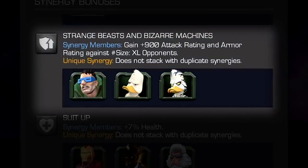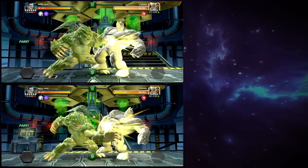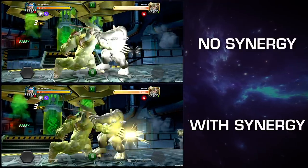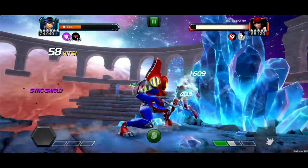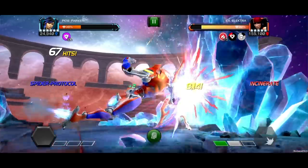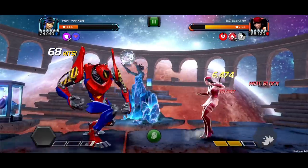Strange Beasts and Bizarre Machines synergy: With Mole Man, Howard the Duck, or Venom the Duck on the team, synergy members gain 900 attack rating and armor rating against XL opponents. Did you see a synergy that sparked your interest? Thinking of a new synergy team? Let us know your thoughts below and let's discuss!